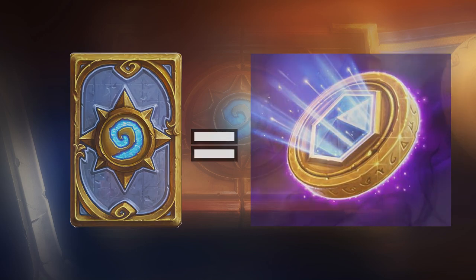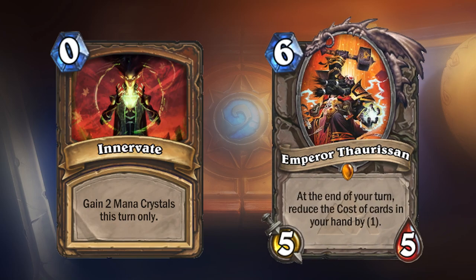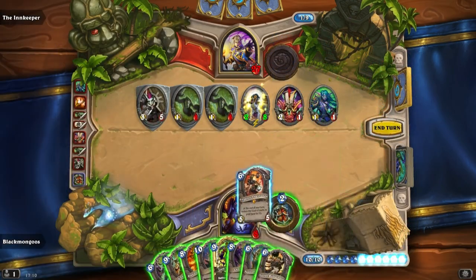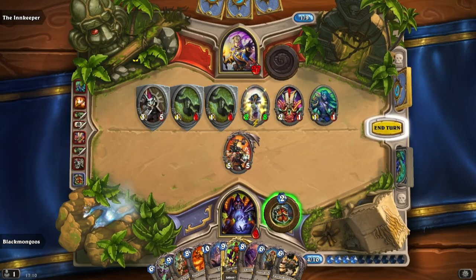If you think of it this way, Innervate is a 0-cost card that gives you 2 mana crystals for that turn only. Thaurissan is a 6-cost card that could theoretically give you 9 mana crystals or more, permanently. And not only this, but you also get a 5-5 minion alongside it. This is what makes this card so good for pretty much any deck, and also why you can play it in almost any deck that you want.